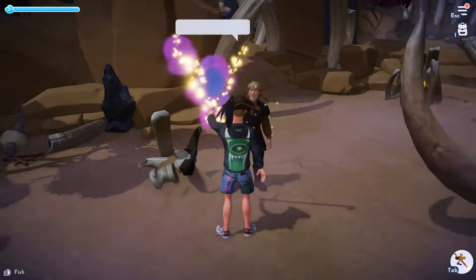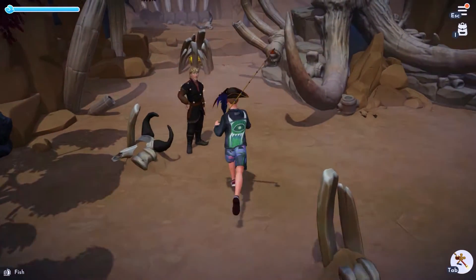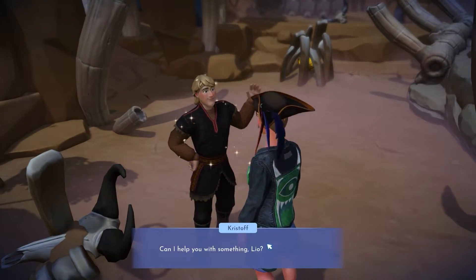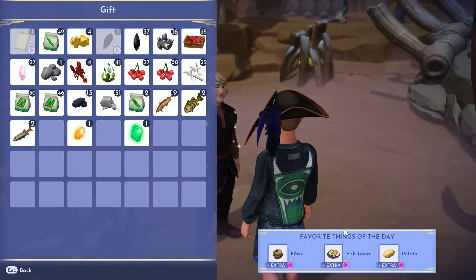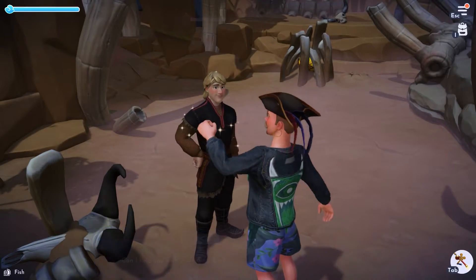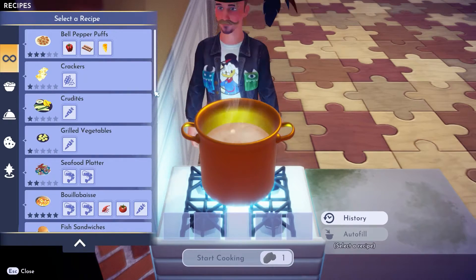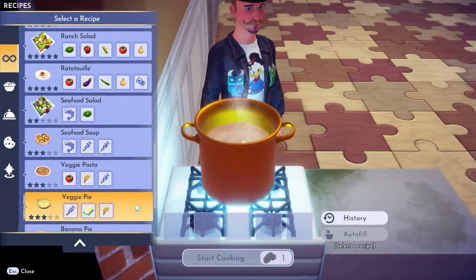Welcome to Disney Dreamlight Valley. As you can see, I am trying to bring up our friendship with Kisto. If we check the gift for him, we need the fish taco. Let's get back to the house and cook the fish taco, but if we check our recipe book, there are no fish tacos. So how can we unlock that fish taco?